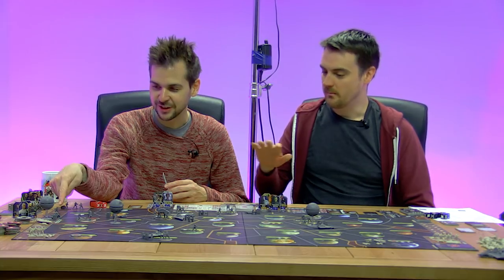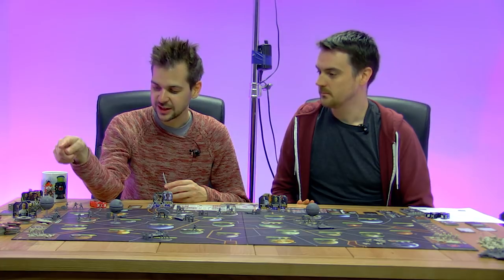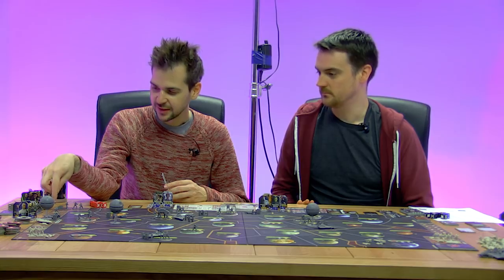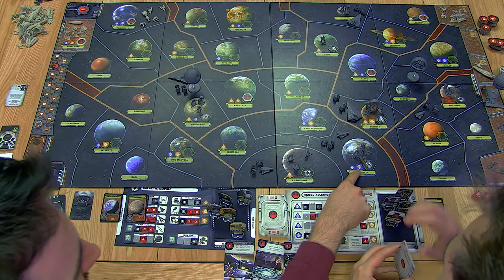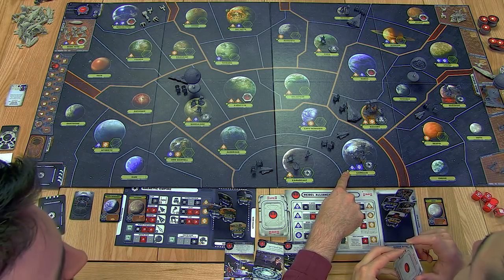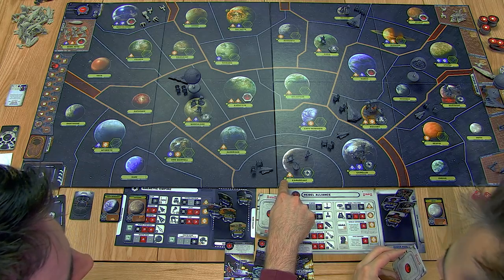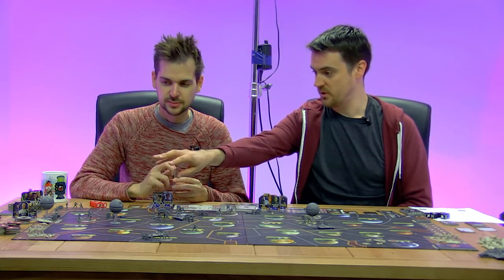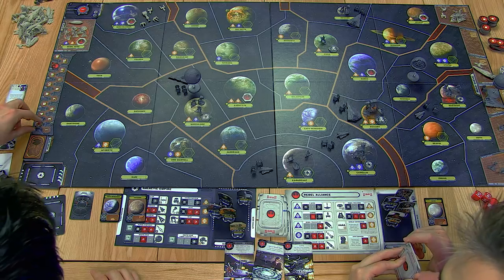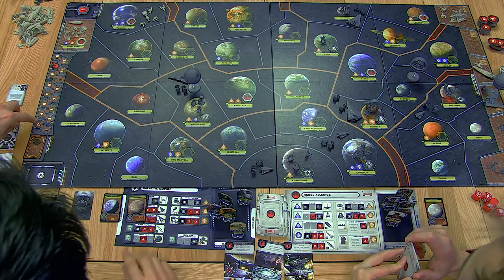There's also a Star Destroyer and a TIE Fighter - between recordings the turn one production queue was stacked up. On this side of the board is what's being built: the Empire's getting some troops and a TIE Fighter, and another troop. Corellia builds a Star Destroyer and a TIE Fighter going in at Q3, whereas Coruscant builds a Stormtrooper at Q1. Every turn the production queue goes down a step, but new stuff is only added when there's a build order on the turn marker - every other turn.